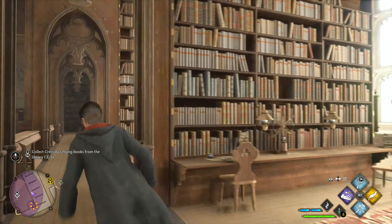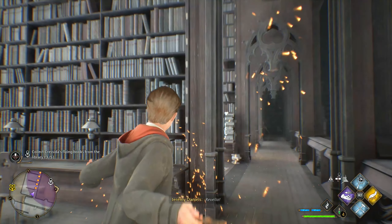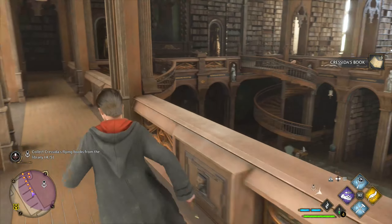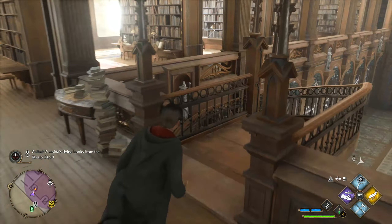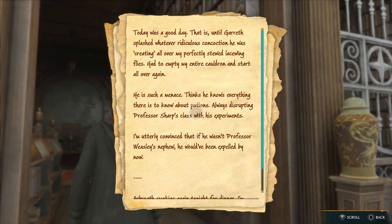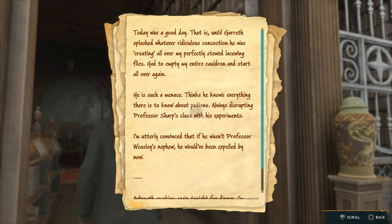Where did it go? Using Revealio to reveal its path - there it is. We got one more to get, and there it is right there. I see it - got to get down over here. That's the last book. Now to take them back to Cressida. This must have been her diary: 'Today was a good day, that is until Gareth splashed whatever ridiculous...'